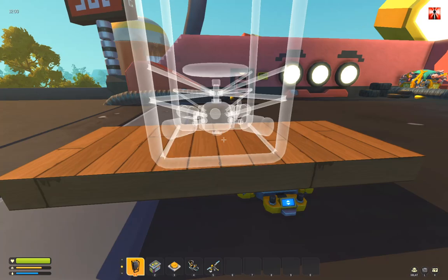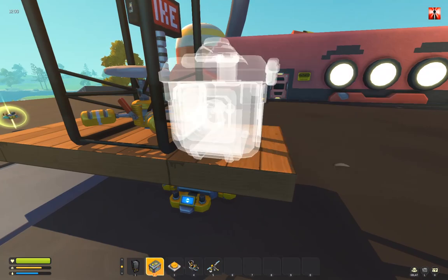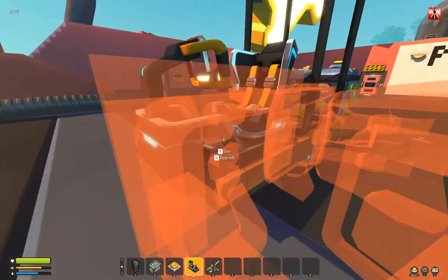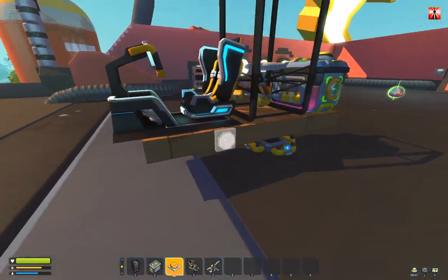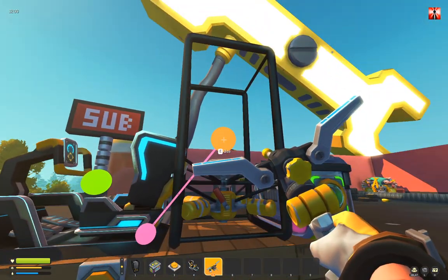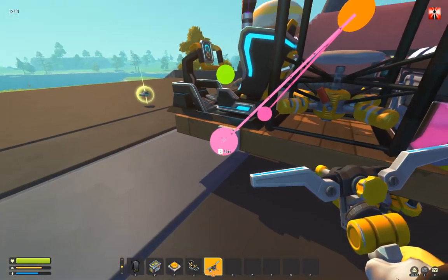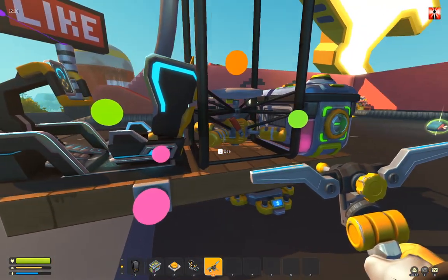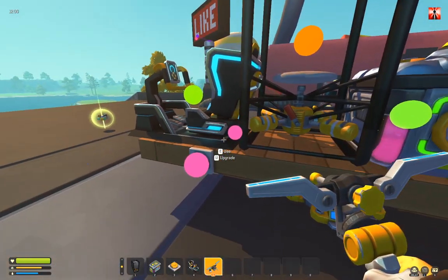First of all we need a chemical lift engine around the middle, and we need a fuel tank — in this case a chemical tank — and a seat. Two buttons wherever you want. The first button you connect is for going up, and the second button is for going down. The order of connecting the buttons or the container is not important. Only important is that the first button you connect is always to go up and the second is to go down.